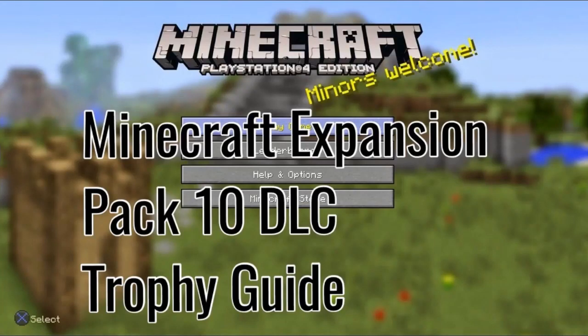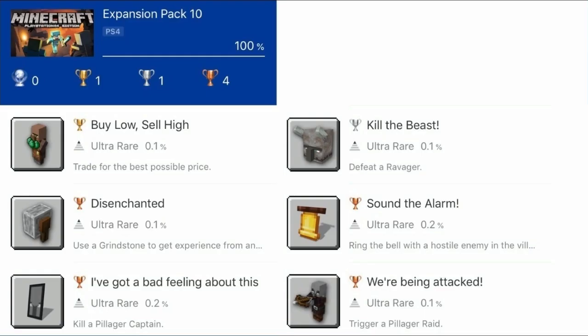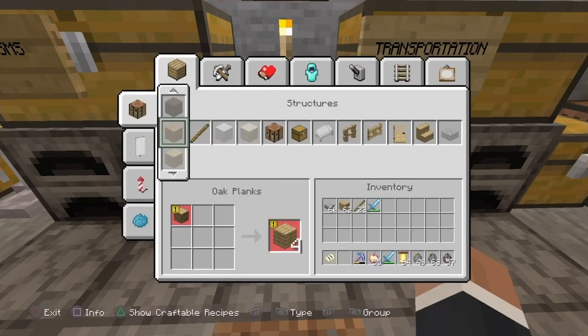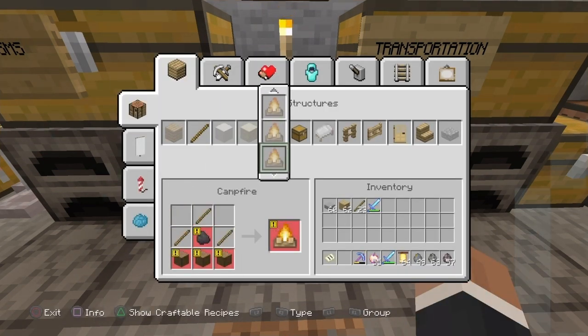Minecraft Expansion Pack 10 DLC Trophy Guide. Step 1: Craft a grindstone and put an enchanted item in it to get the Disenchanted trophy.